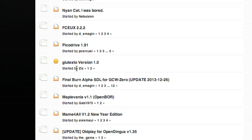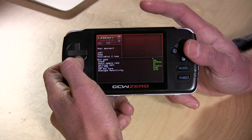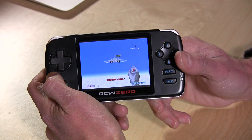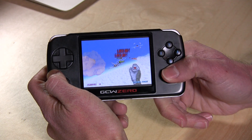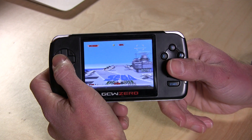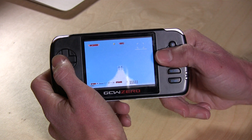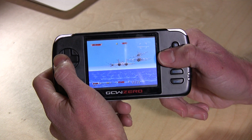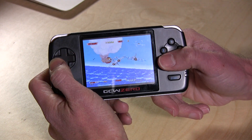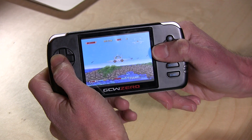So I downloaded a few of them, and we're going to check out a few of those right now. Final Burn Alpha is here on the screen, and we're going to pop open After Burner 2. It runs okay — it's not as fast as you'd like it to be, certainly not as fast as it might be on my computer, but you do get all the sound effects and everything, and it does look really nice on the screen. You can just see the speed it runs at — not the fastest in the world. I think it's more of a software optimization thing than a hardware limitation, because I think the hardware is a little bit beefier than this might indicate, but it's still playable.